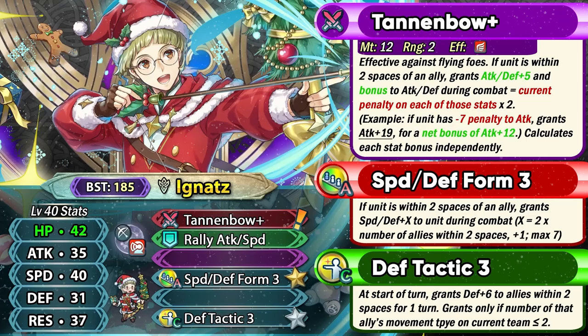For his stat spread, Ignaz has got high speed at base 40 for an armored unit, and then he has got higher resistance and a workable defense stat. His attack is not the highest at base 35, but he can still make it work out. Overall, he's going to be this kind of speedy armor unit, kind of similar to Winter Felix.